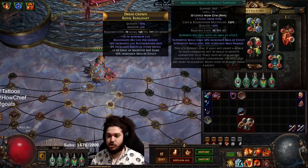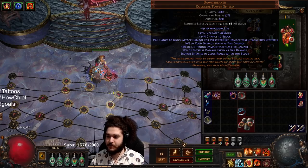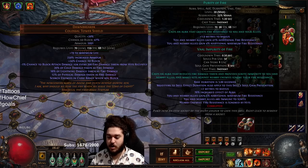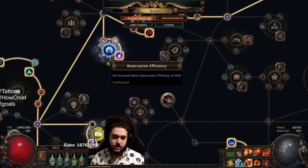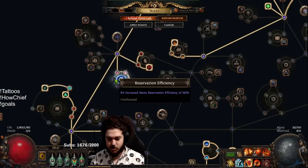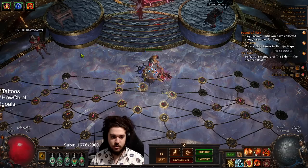The helmet is just big regeneration with plus one gems. I've got my RF socketed over here - you can see the links. I've got the Dawn Breaker, Herald of Ash, Purity of Fire, and Infernal Cry. If you want to go more single target oriented you could just take a reservation node - you might actually need two reservation nodes.